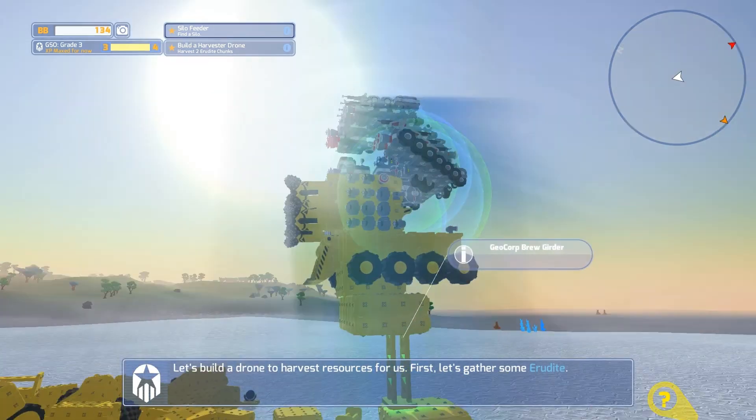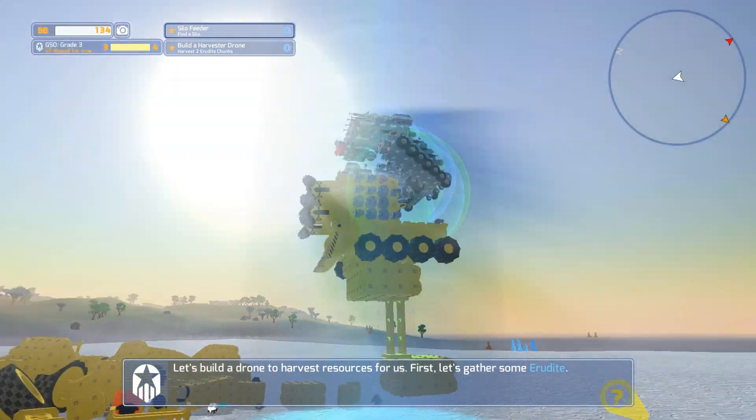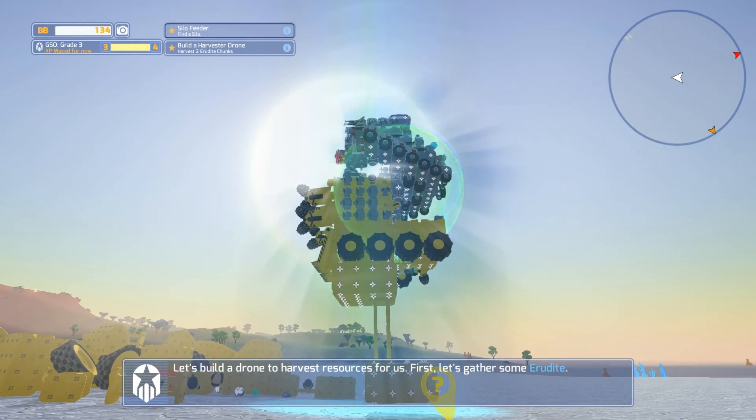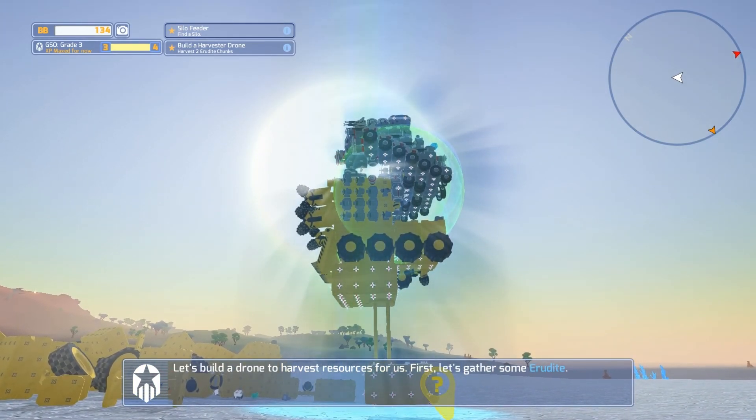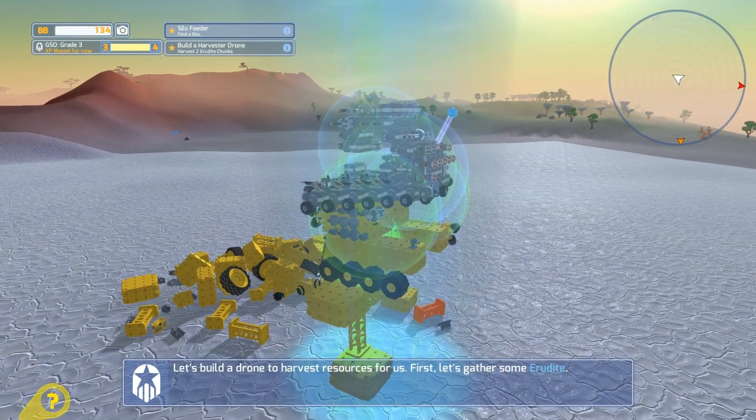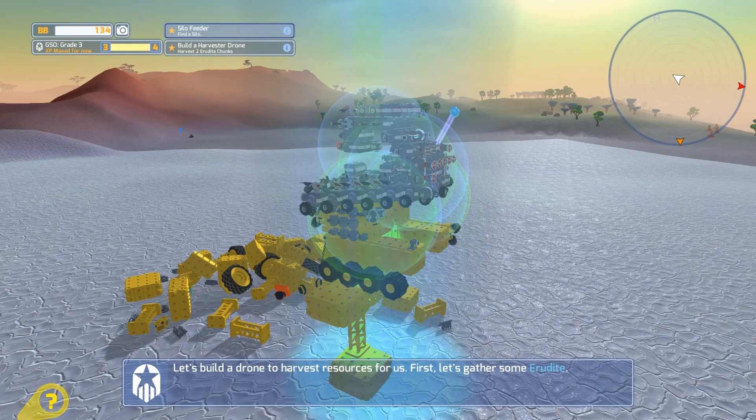I want it completely protected so I don't have to worry about them taking out one block and completely destroying — I guess it's not gonna let me do that. Yeah, I didn't want to have to worry about them taking out one block and completely destroying half my bot, because it's only held together by one row.